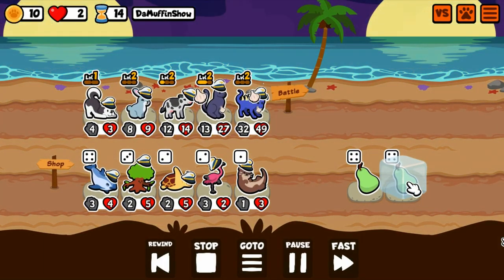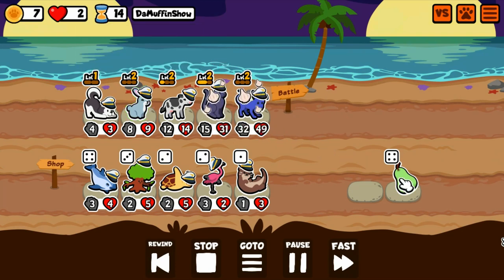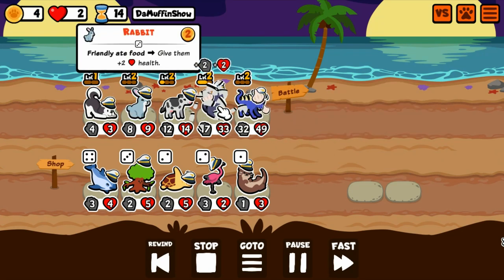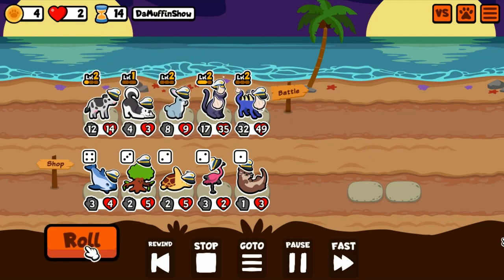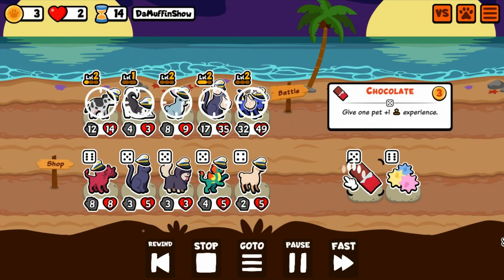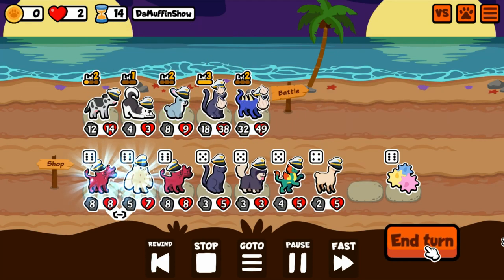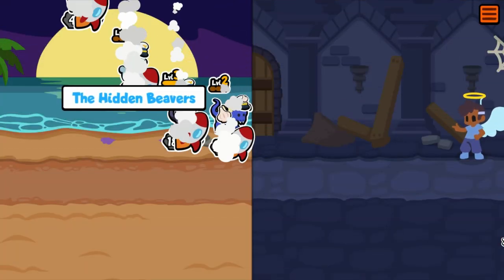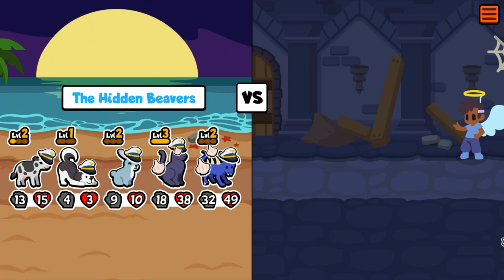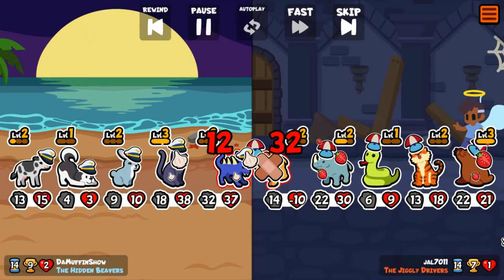Our opponent's down to one heart, so we just need to close out this game — this one last fight in order to win it. This is what I was trying to remember: I used the Chocolate instead of the Panther in the shop to level up, because I want the extra health from the Rabbit. Having the Cow in the back is going to prevent another cascade from our opponent's Rhino.